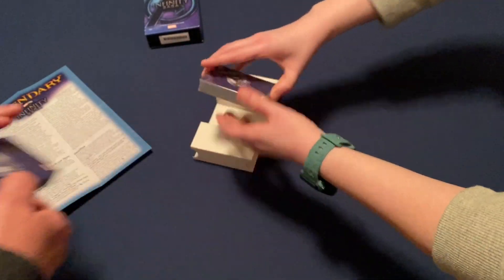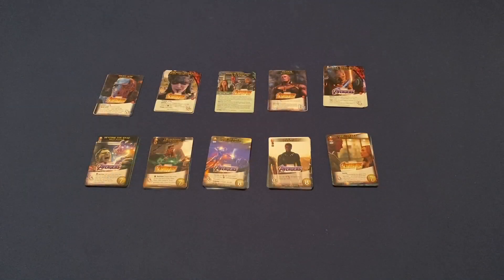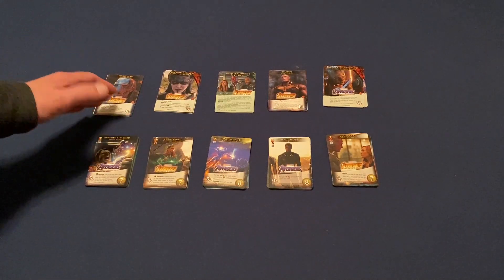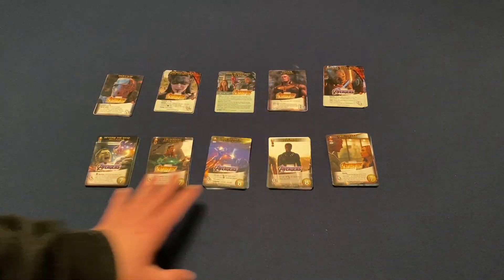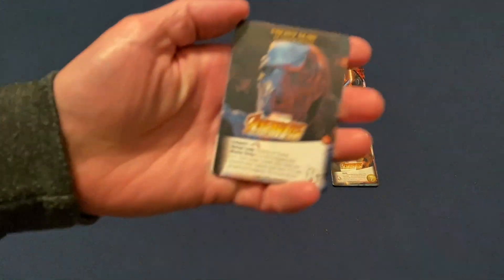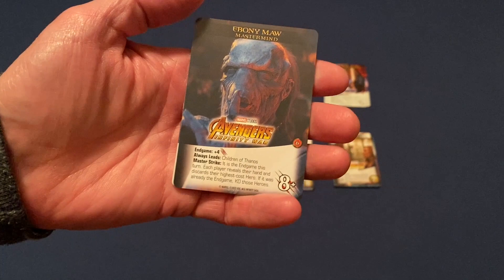Alright, so we have two decks here. We're going to go ahead and open these up and then we will separate them out and show you all the cards that are there. So we've separated these out. We have Mastermind and who they lead, we have the Schemes, and then another Mastermind and who they lead, and we have five new heroes. So let's get to — Squidward. He does look like Squidward there. Ebony Maw — he is the Mastermind.